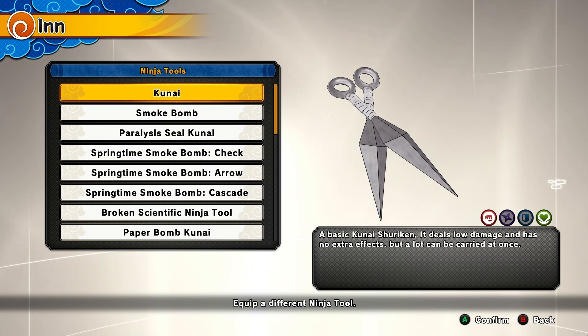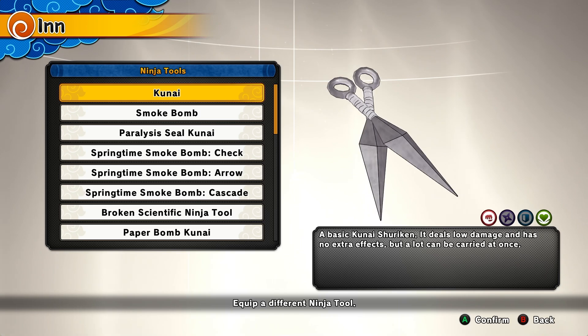For the ninja tool, I want you guys to be using the kunai. You get five of these and they're good for getting people off you, creating distance. It's a simple ninja tool but it's very useful.